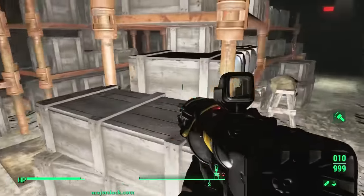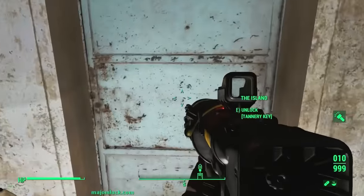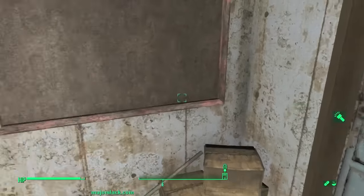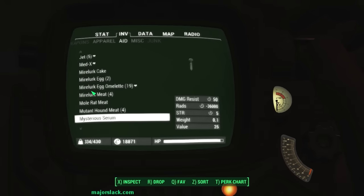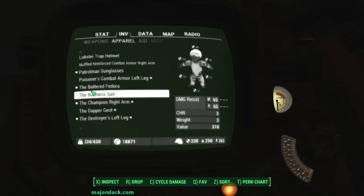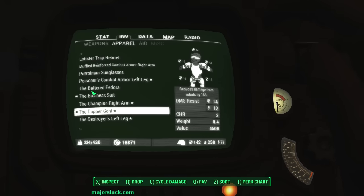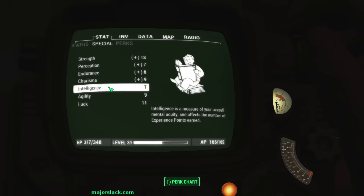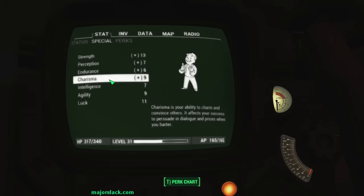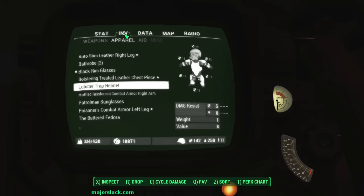Grab some medics and buff outs and we're good. The key we just grabbed off the glowing one leads out this door. Before you do that, you might want to put on your business suit because we're going to do a lot of business. I want to rename that business suit so it's easier to find - black rim glasses and the Dapper Gent. That should put my charisma up to the line. We have to win an orange check, so I think maybe a beer will do it.